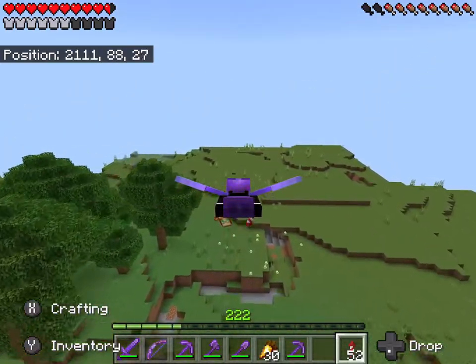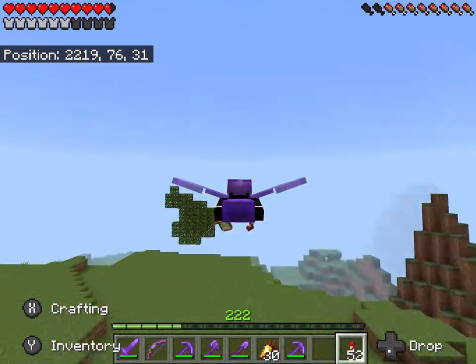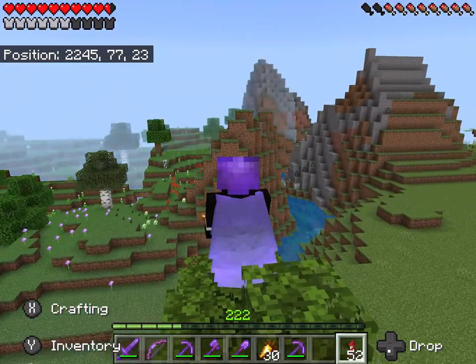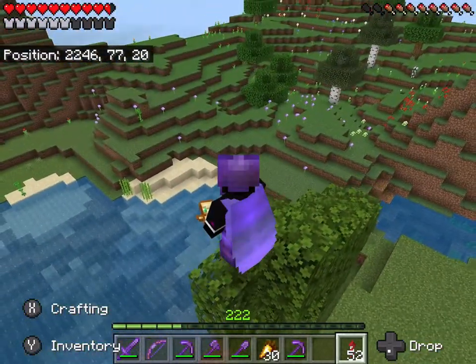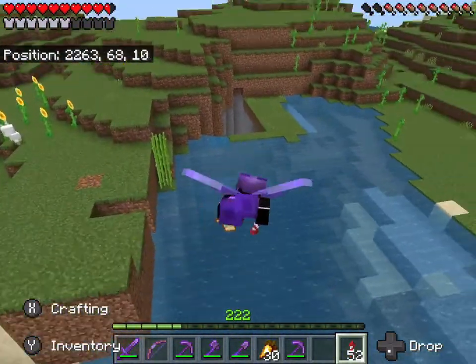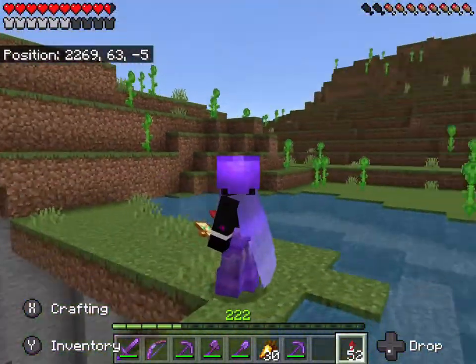Everything is plains on the east side of my world, which is what I think this is. And now we start to see the new terrain - the reason why you can tell is a giant tree cut in half. This is some fairly 1.18-looking terrain. That is definitely 1.18.